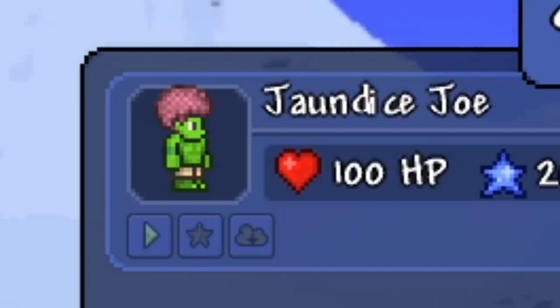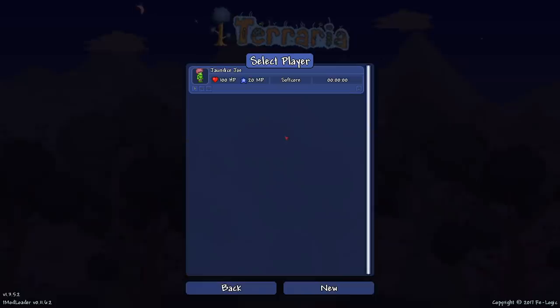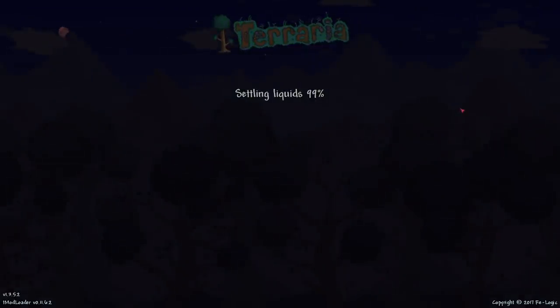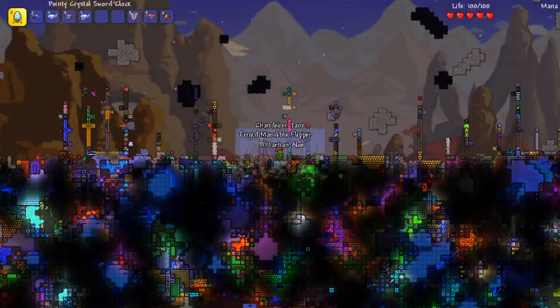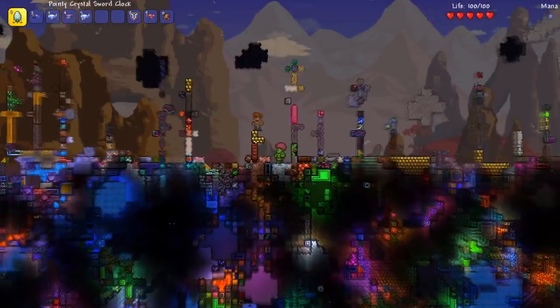Alright, we have our character: Jaundice Joe. He's got a really nicely colored afro — well, that's not his afro, that is his brain. It's very big and it's exposed, so it's kind of dangerous, a little bit unsanitary too. But let's do it, let's see what kind of chaos we get.